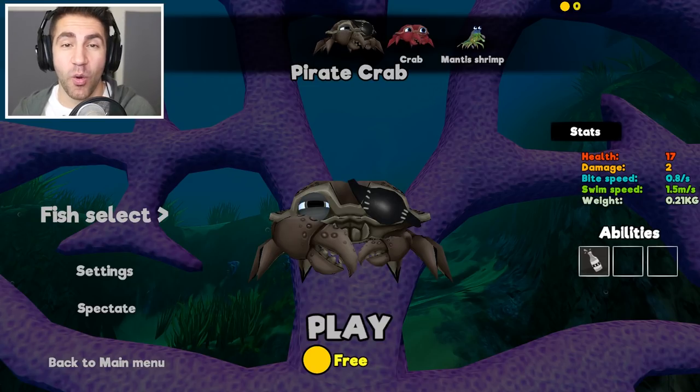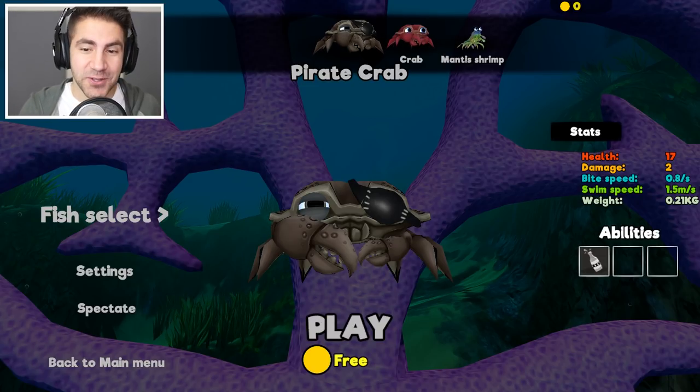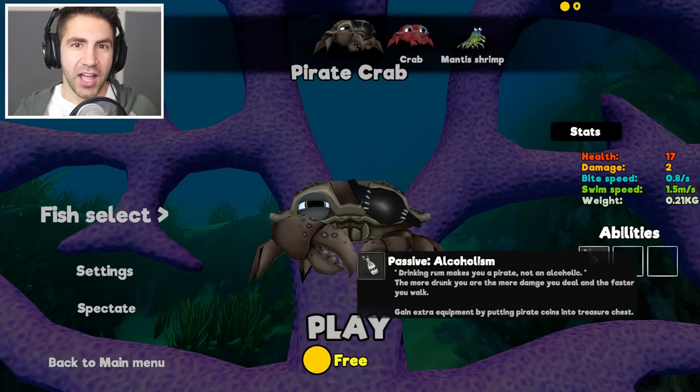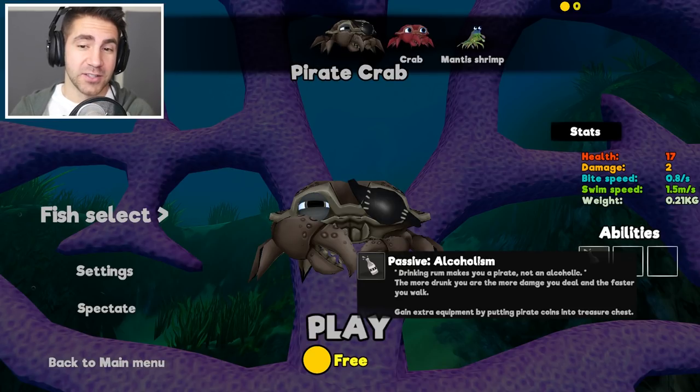He's got an ability that no other crab or fish in the game has. There are these bottles lining the map. If he picks up a bottle and drinks it, he goes faster. The screen gets all crazy and wobbly. It's pretty fun. I am really excited to use this thing.